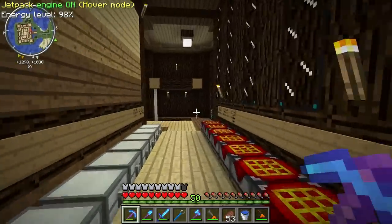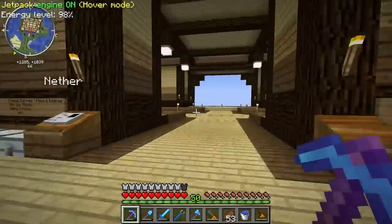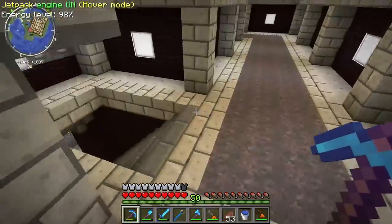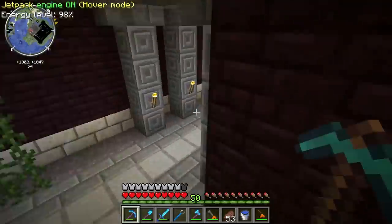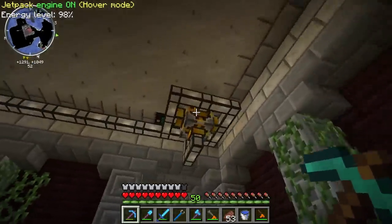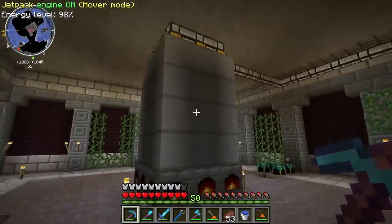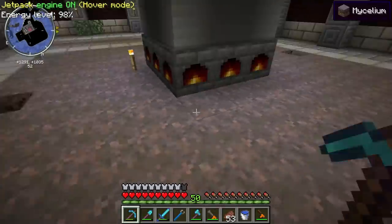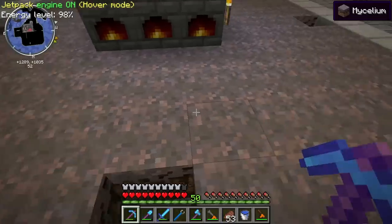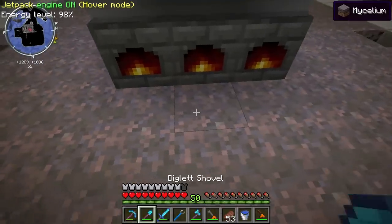I did a whole bunch of stuff based off of the things I did last time, such as that super awesome boiler. Let's go down and take a look at it. I did a little bit of readjusting, because that whole power converter thing was just this big honking monstrosity. I had the ME cables over there, so I decided I'd just hide it all underground. The ME stuff is actually feeding this underground right now.